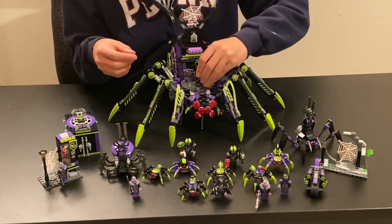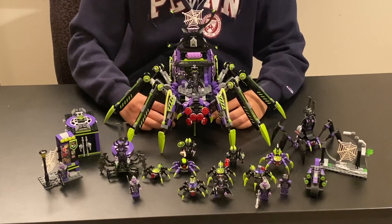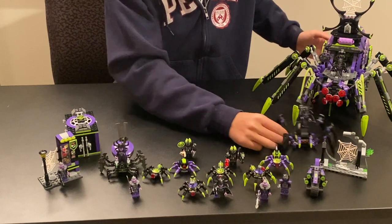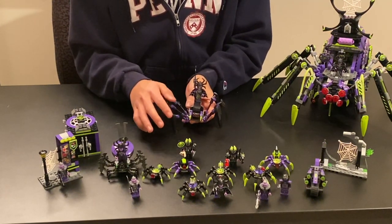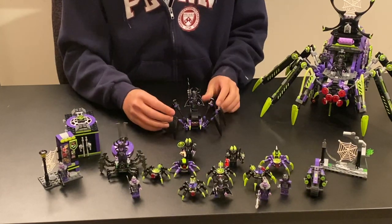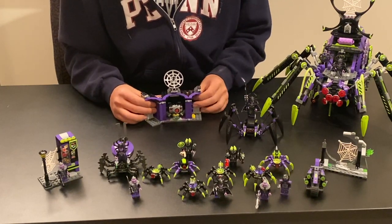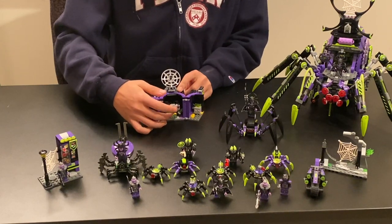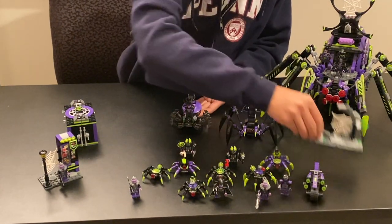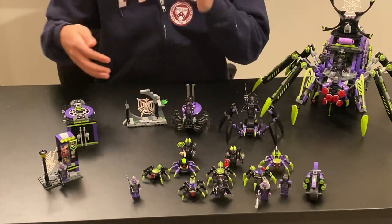I really hope that LEGO continues doing spider-villain-themed stuff for summer 2021, because I feel like there's still so much that could be done in terms of cool-looking spider vehicles and they've barely scratched the surface. Besides this one feature set, we also have a pretty substantial side build — a large spider walker using some relatively unorthodox techniques for the legs. It feels a little flimsy, but actually works out pretty well, included alongside the Lion Guardian. There's also a container that transforms into a projectile cannon, which is pretty nice.